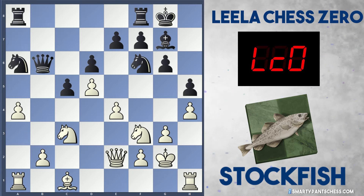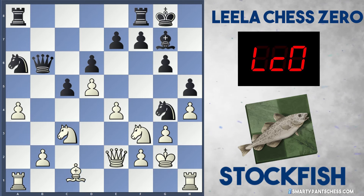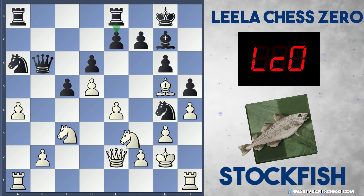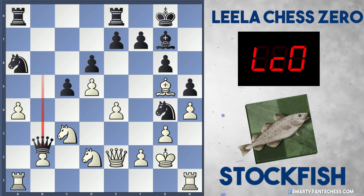Stockfish played queen e2 developing the piece. Leela played knight g4. And bishop g5 is played by Stockfish attacking the pawn on e7. Leela defends it. Stockfish plays knight d2. Stockfish is just going to give back the b2 pawn and hopes that Leela accepts it — which she actually does.